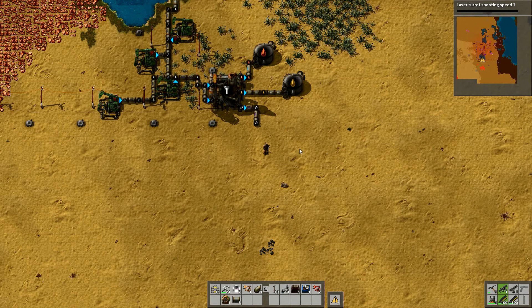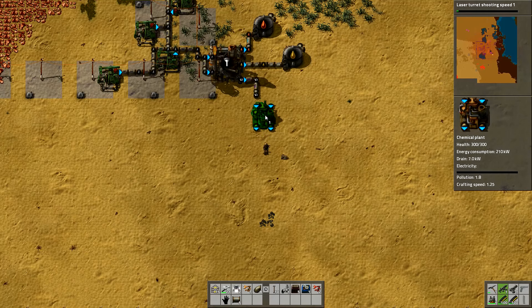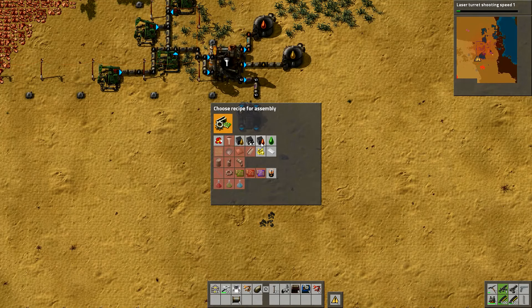Laser turret shooting speed - that'll increase that one. Oh, that's just 50 of those, that's a really good one. So we'll get that laser turret shooting speed and we're going to introduce some laser turrets down the bottom in a little while anyway. This one here is going to come out to the south.